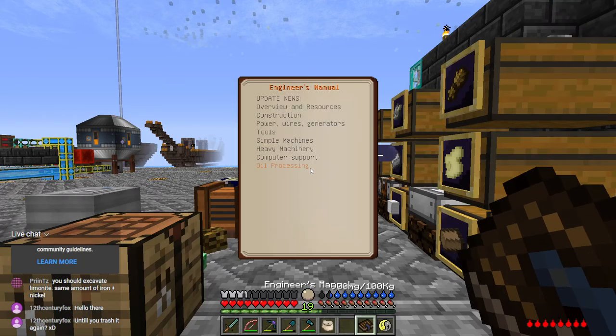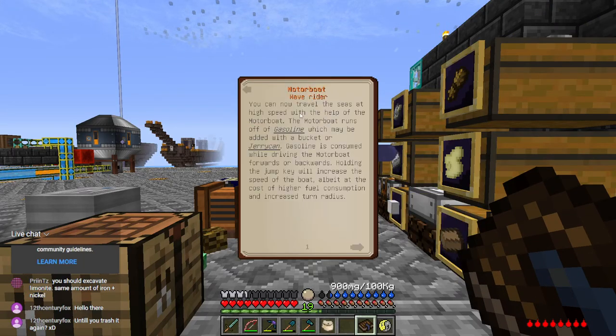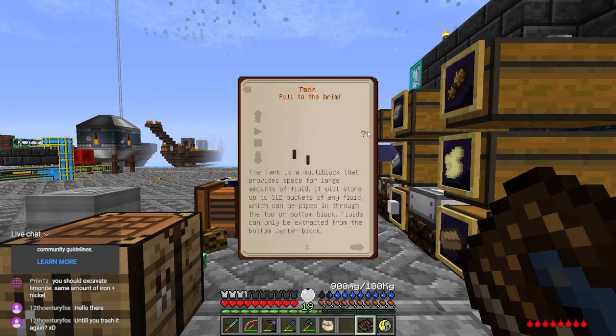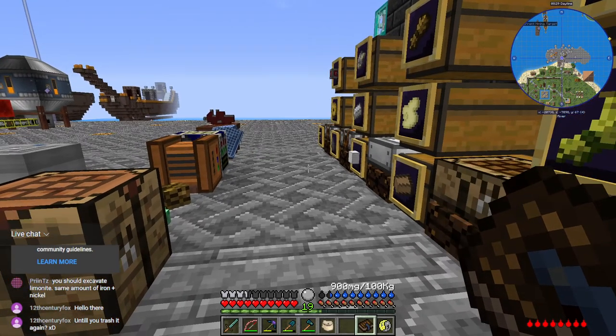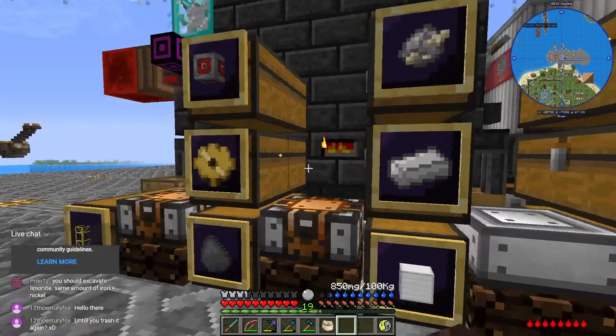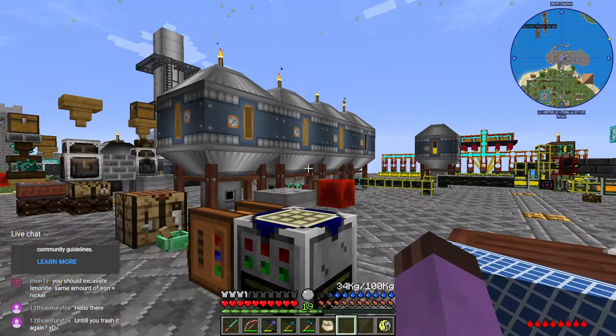I wanted the book to look up how many pieces of sheet metal a tank takes — it takes 34 pieces of sheet metal. That's easy enough; we've built up some iron sheets. Let's get those crafted up.